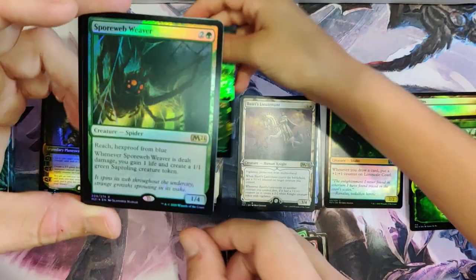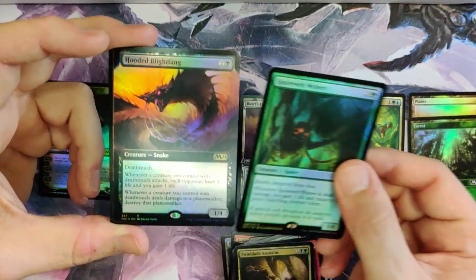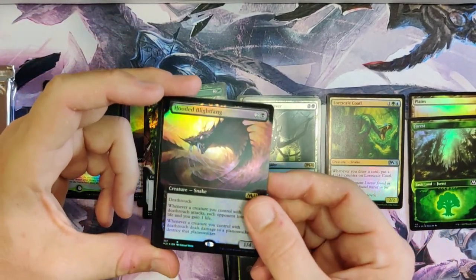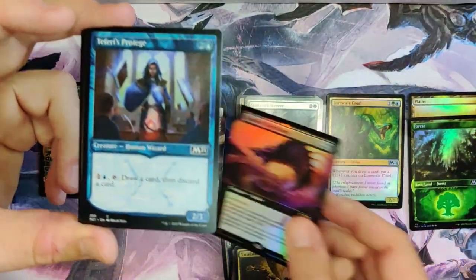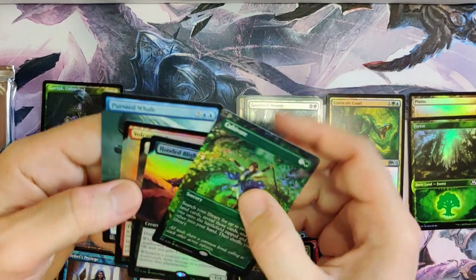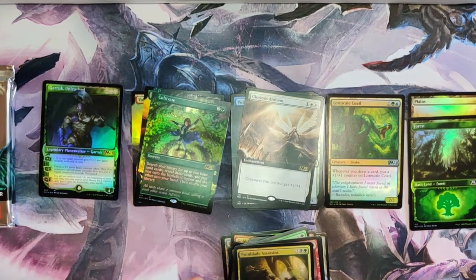Cultivate — it's just going to kind of hang out on top. Spore Web Weaver. Hooded Blight Fang — this is our box topper. Hooded Blight Fang. Two fairies protege. We got something good back there. Two Fairies Protege.